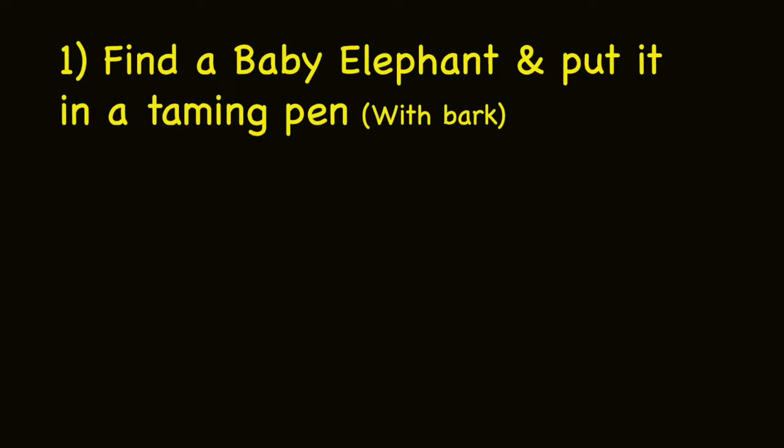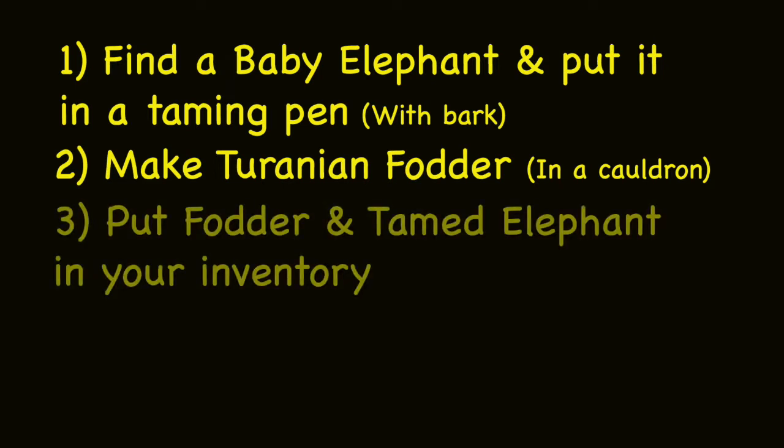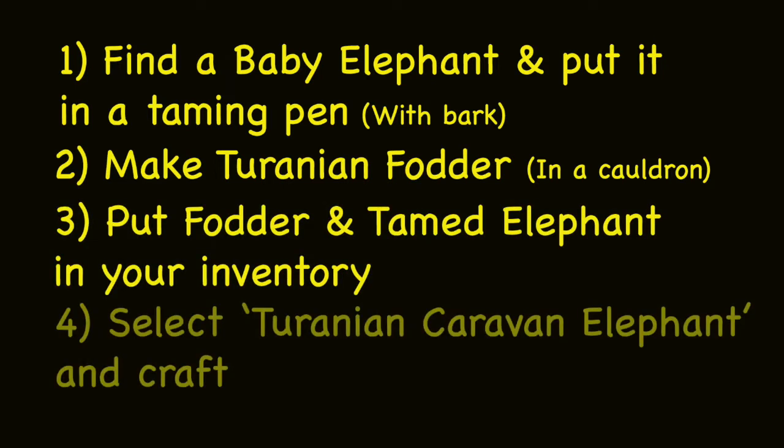Let's start with the short version. Find a baby elephant and put it in a taming pen with bark. Make Terranian fodder in a cauldron. Put fodder and tamed elephant in your inventory. Select Terranian Caravan Elephant and Craft.